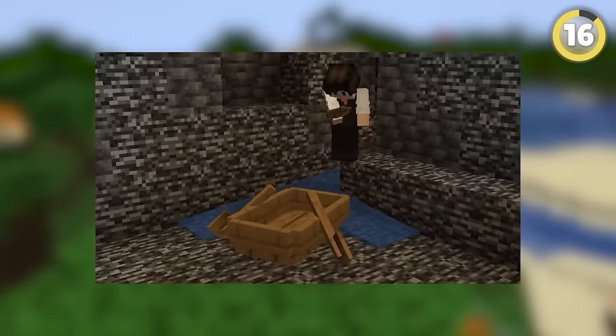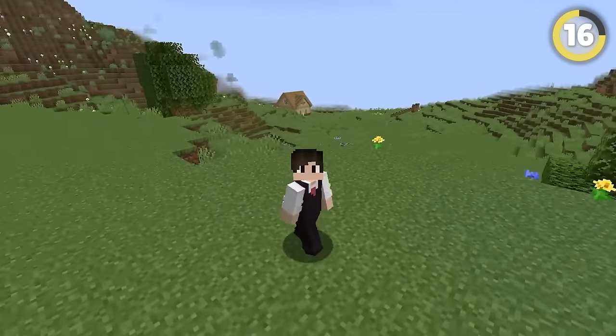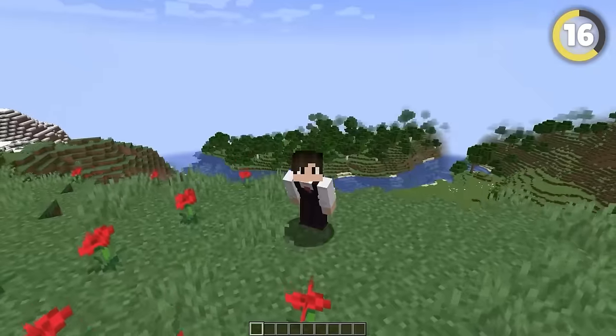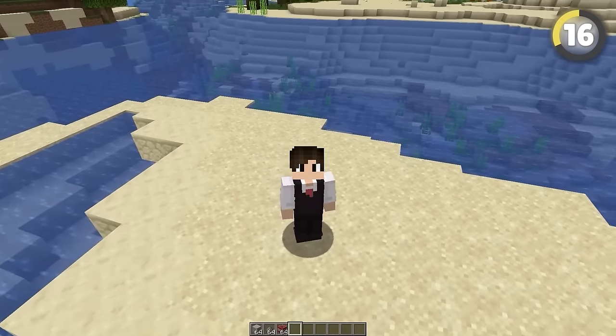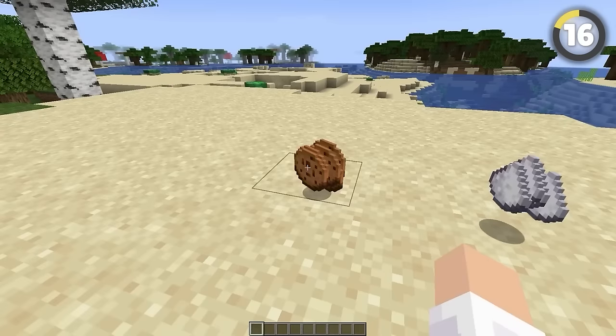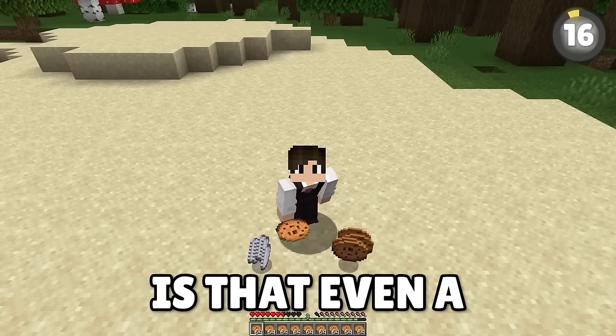For years, Mojang has been fixing thousands of bugs, but there is one that is detrimental to the entire game. What is it? Cookies don't have sugar in their crafting recipe! I would actually be better off eating cement or TNT gunpowder than cookies without sugar. Is that even a cookie at that point?